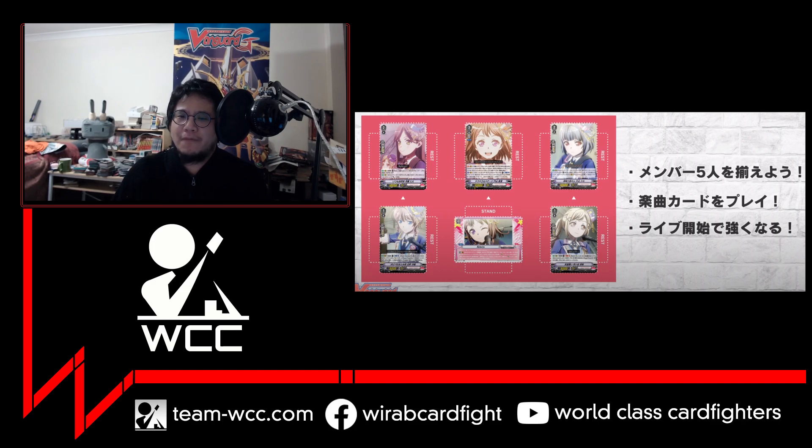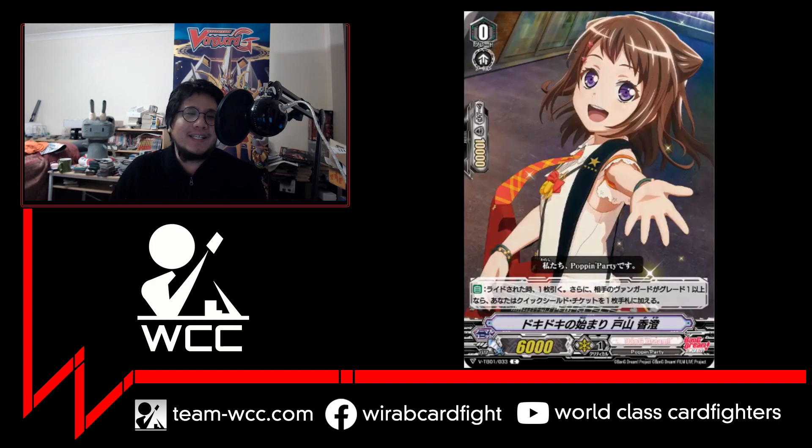First off we start with the grade zero starter — pretty standard, it's the normal draw one quick shield. For grade zeros, Poppin' Party will come with a first vanguard for every single member of the band. So you have Kasumi, Arisa, Tae, Saya, and Rimi — I think that's everyone in Poppin' Party. Pretty standard: get a quick shield if you go second, etc.